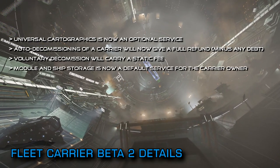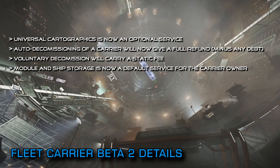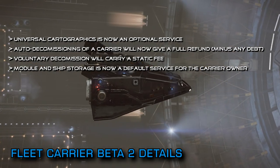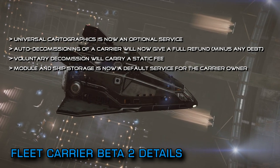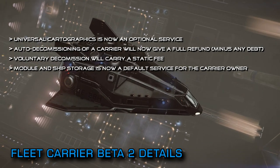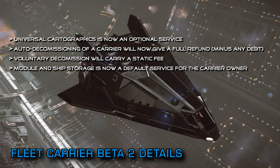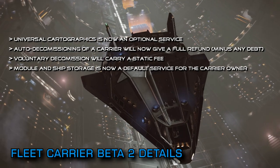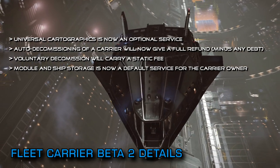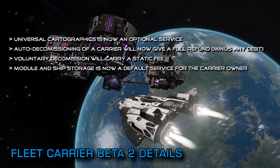The next change was a biggie: module and ship storage for the owner of the carrier will now be a default feature of the carrier. If carrier owners want other commanders to use the carrier for ship and module storage, then that will still be a purchasable upgrade. This essentially means that your fleet carrier can now carry your fleet at the very least without an upgrade being needed — making it, you know, a fleet carrier. This was possibly one of the biggest feedback generators from the previous beta.